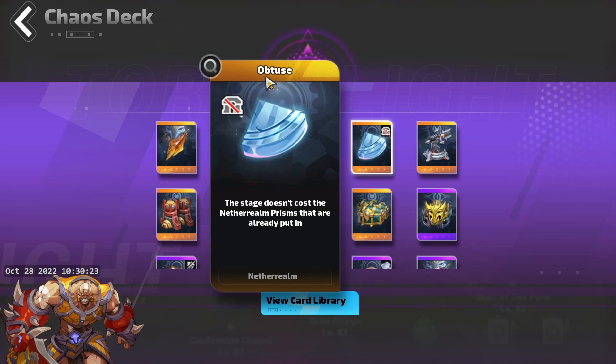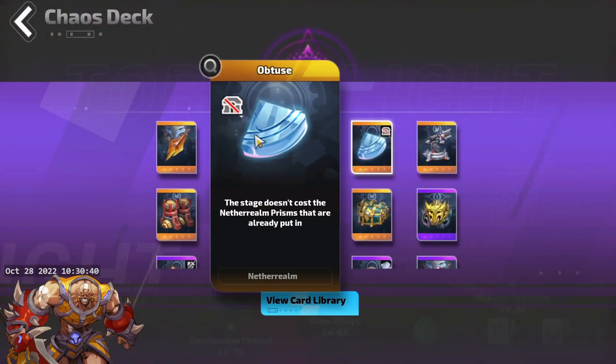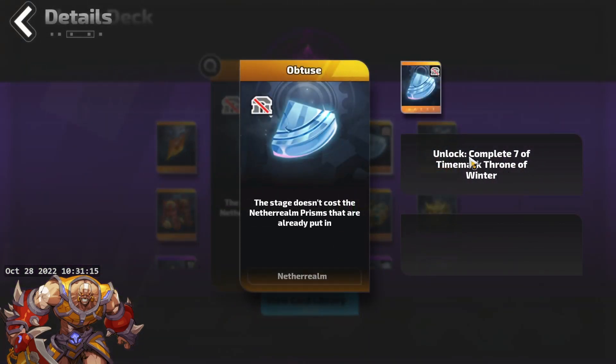I forgot to add in about the Obtuse card. This stage doesn't cost Nether - it means it doesn't consume your compass. So if your plan has one of these chaos cards, use it on your last attempt. Try to get all the currency cards you have and then use this as the last card to run. Go to time mark 8 if you can, use all legendary compasses that you have - it will give you high reward without consuming your compass. You have to complete all seven time marks before you can get this card out from the chaos deck.